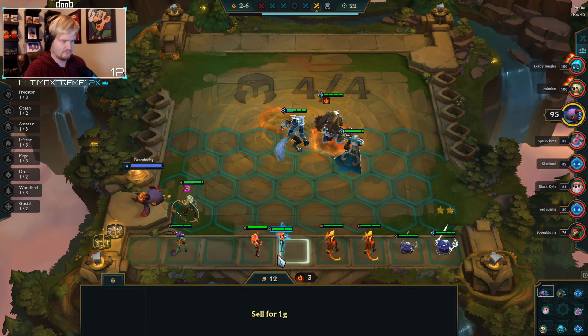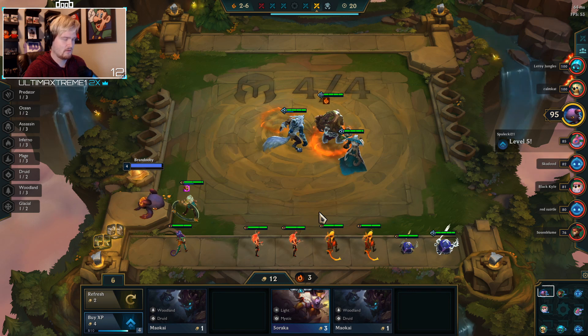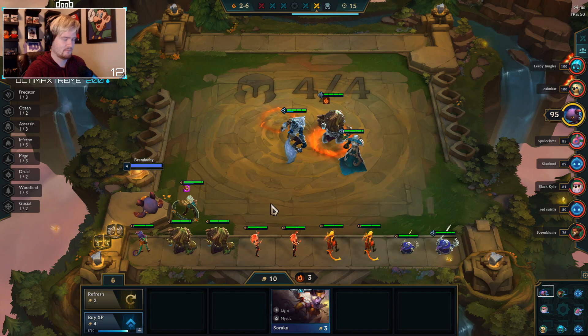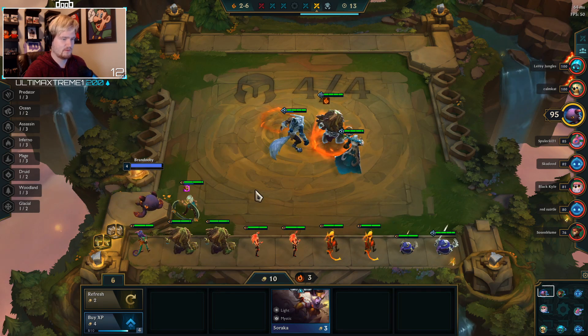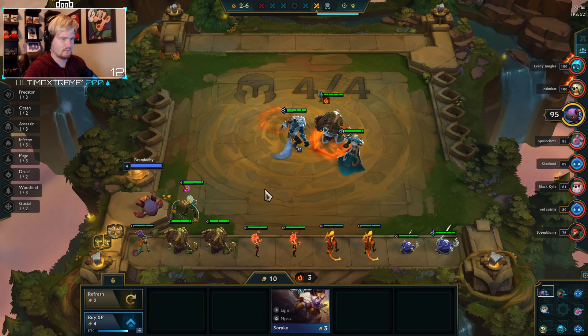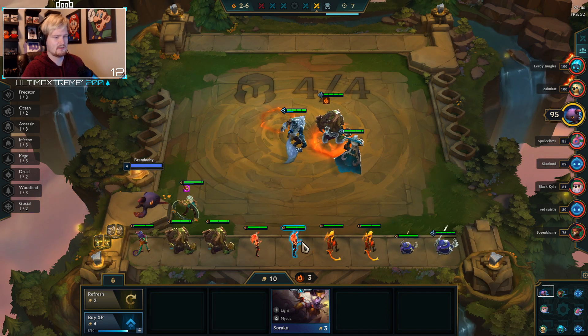So many Veigars, what the heck. I don't need these Maokai's but I'll just take them. Don't need the Niko but I'll hold on to it. I almost want to sell and push level.